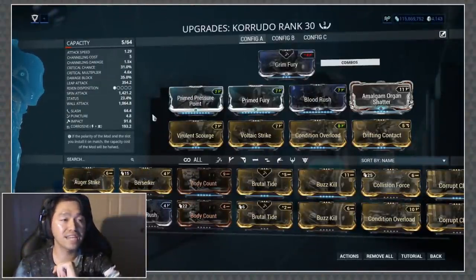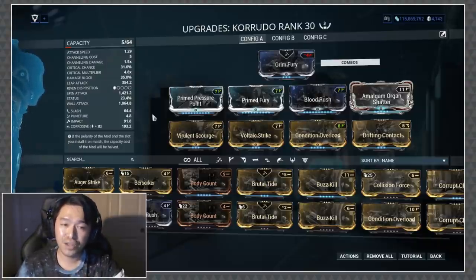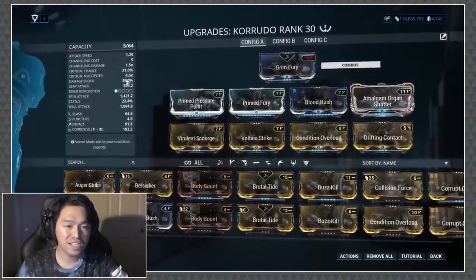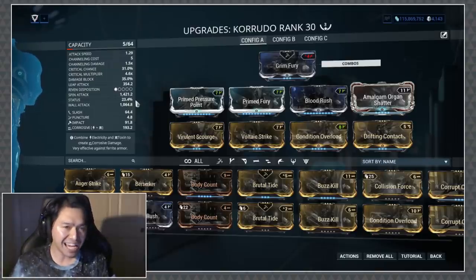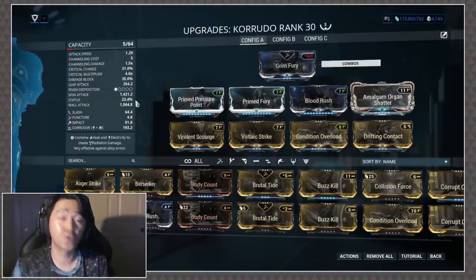Wait — Future Rob here. I just want to point out one thing because I think DE is a cold-hearted snake: look at this riven disposition — it's a one-dot riven disposition. What did this weapon ever do to you? Do they think the Karudo is going to come out as some crazy banger? I mean it's alright, but a one-dot disposition, DE — cold, cold, cold.